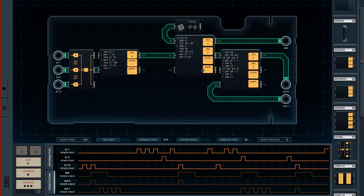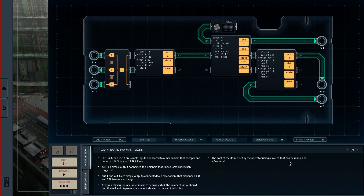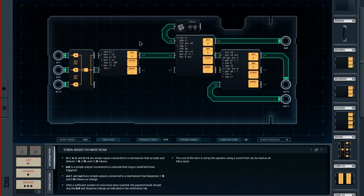So that is this puzzle — token-based payment kiosk. We saw the two new instructions, especially the new `gen` instruction. I didn't actually end up using the `@` prefix. Possibly there was some opportunity for using it for initialization code, but I didn't. So that's that. Thank you for watching. If you enjoyed it, please do drop a like on the video. I'm going to keep going with this game until it beats me or I beat it. If you have any comments, please do drop one on the videos. Until next time, bye now.